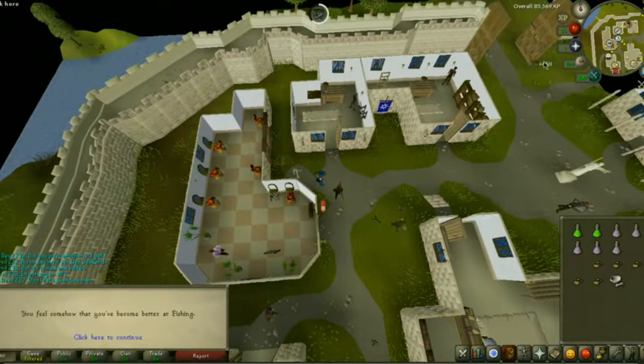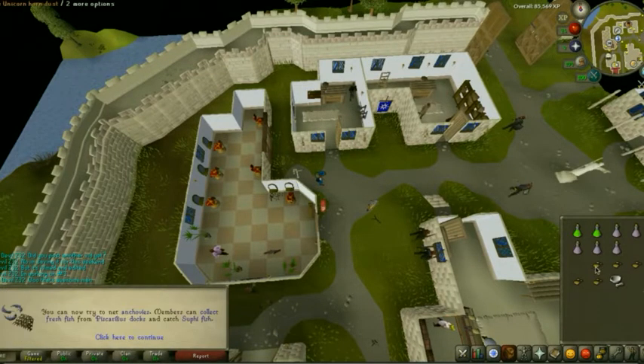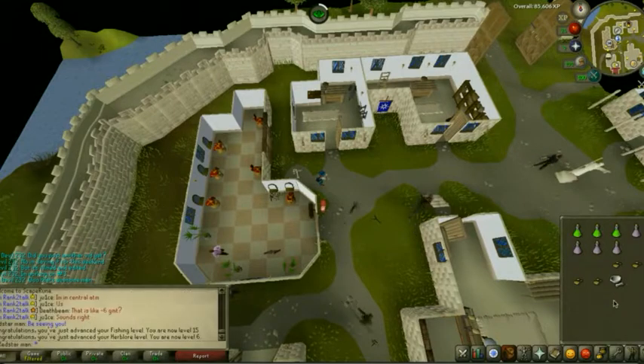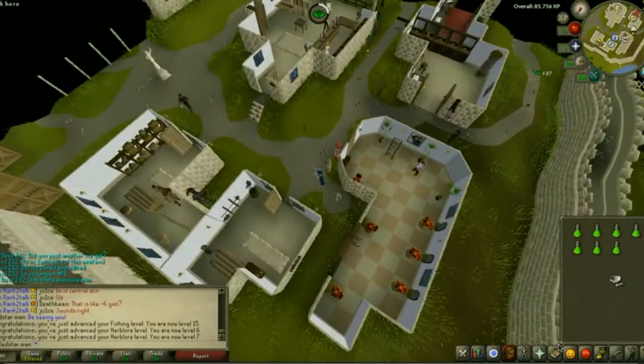We just got the last Evil Bob random fishing event that we needed, so now we should be 15 Fishing, which means we can now do Fishing Trawler. And also I'm going to finish these anti-poisons here, which should get a couple Herblore levels. And there's 7 Herblore. So I think we might go try Fishing Trawler now.